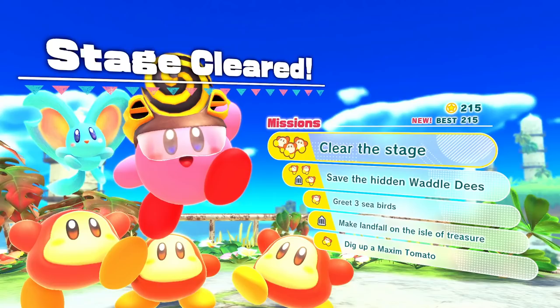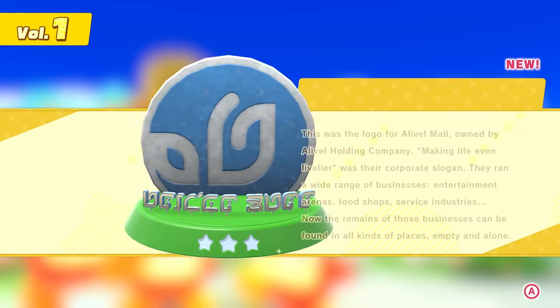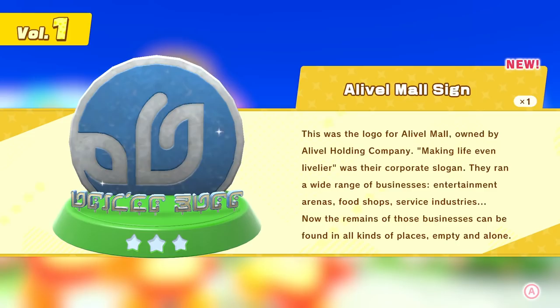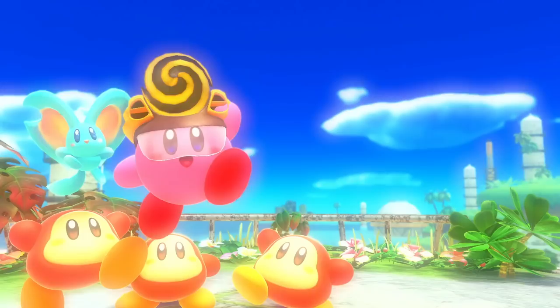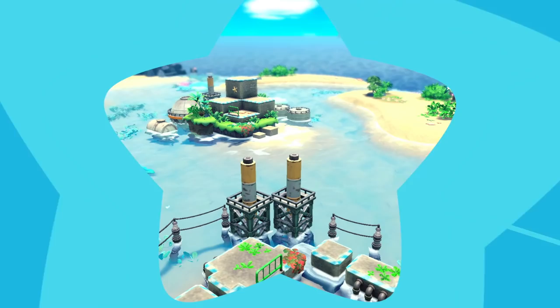The missing one is 'make landfall on the Isle of Treasure' — so there's an Isle of Treasure we need to find a way to get there. Oh, this is new — the Alival Mall sign! 'This was the logo for the Alival Mall, owned by the Alival Holding Company. Making life even livelier was their corporate slogan — they ran a wide range of businesses: entertainment arenas, food shops, service industries. Now the remains of those businesses can be found in all kinds of places, empty and alone.' That's so foreboding. What happened to everybody who was here? Where did everybody go?